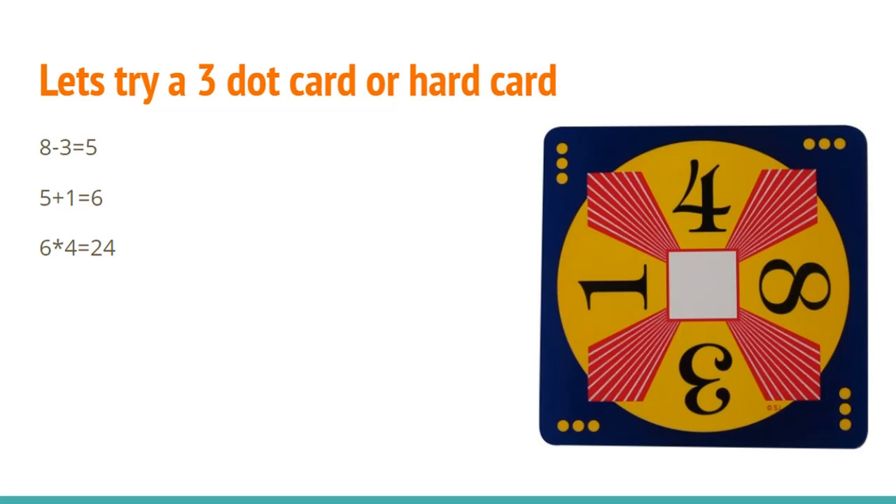For the 3-dot card, which is the hard card, what you can do is minus 8 and 3 to get 5, then add that 5 plus 1 to get 6, and then multiply the 6 by 4 to get 24.